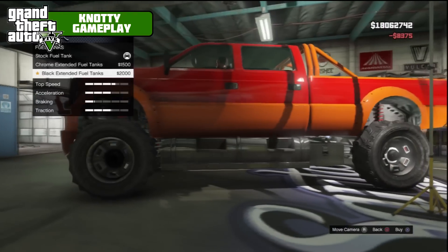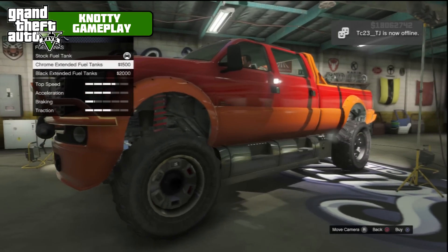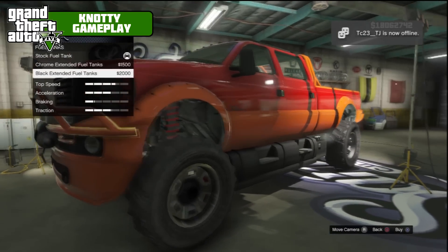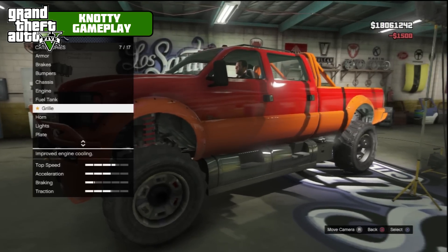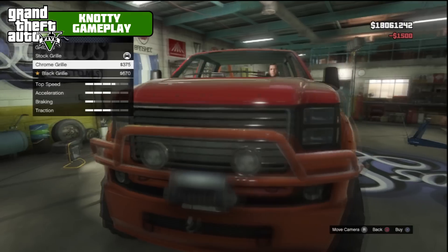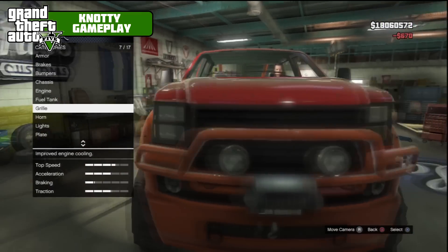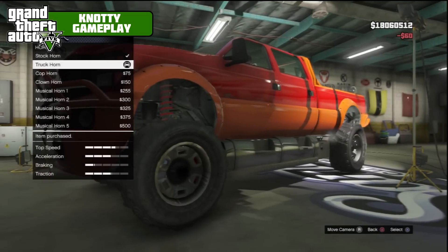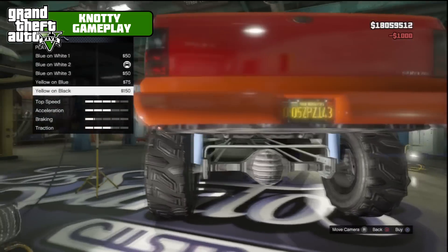Level four engine. For fuel tanks, we have chrome or black extended fuel tanks — we'll go with the chrome because it sort of matches the lighting area. We'll go with truck harness, got to be done. Zion lights. For the plate, we'll go yellow on black.